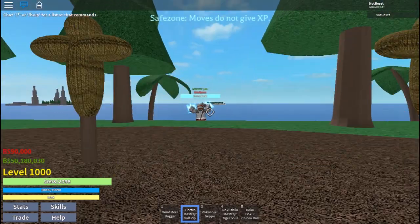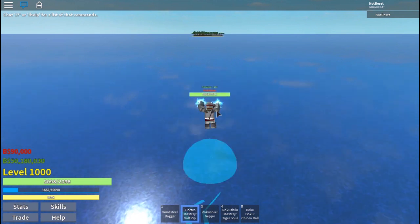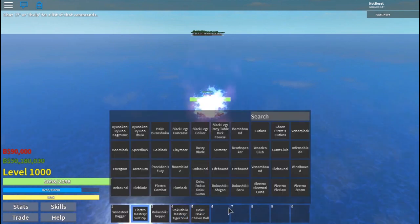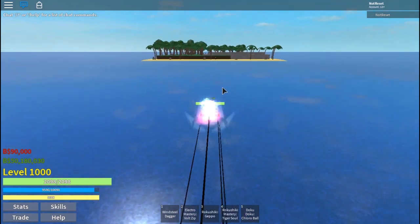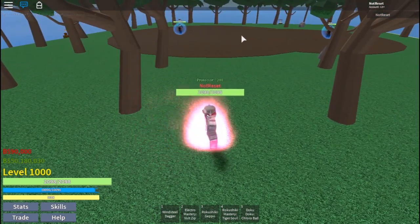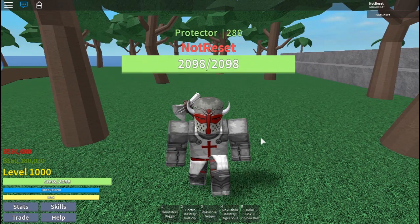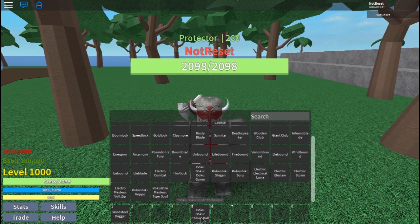First, you want to go to the bandit area. You want to have Magu — turn your form on and put the form thing in your inventory, and you want to be right there at the center. The method you want to use is, since you're level 100, you want to actually use weapons, not skills.